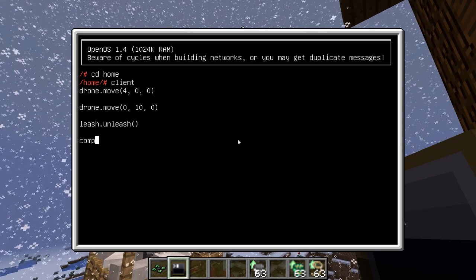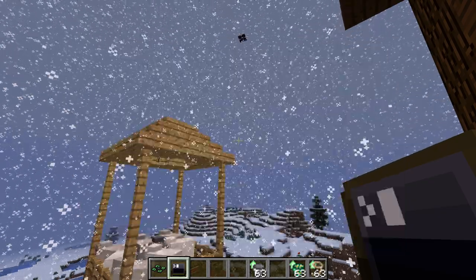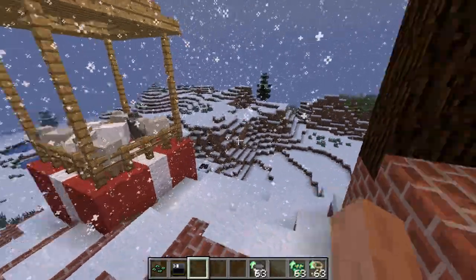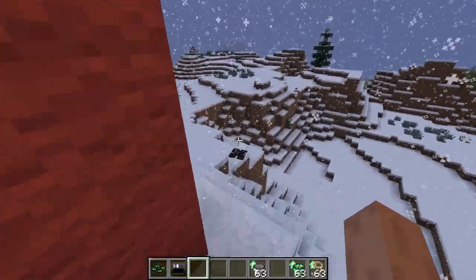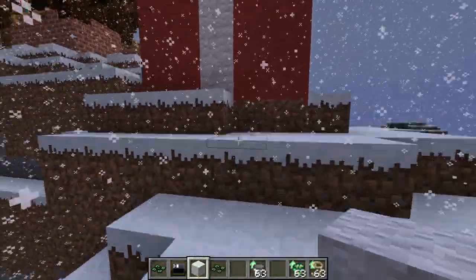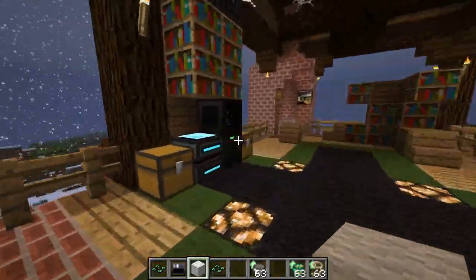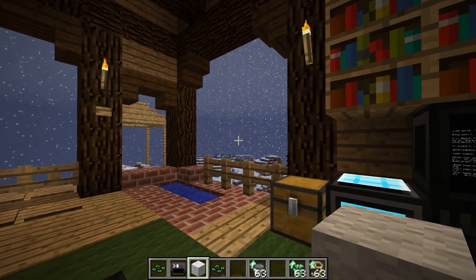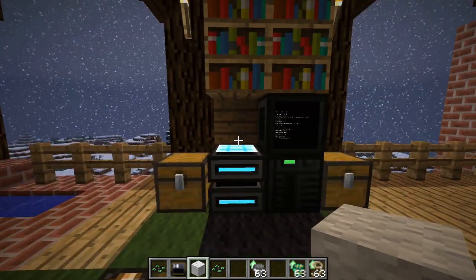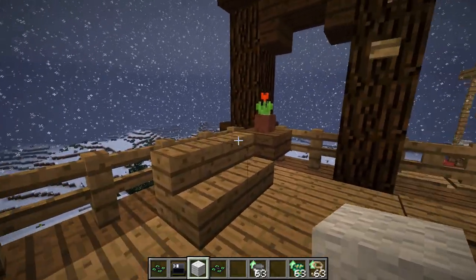So yeah, that's basically it for the drones. When they run out of power, they turn off and slowly fall to the ground. And that's about it for the Christmas update. I'm looking forward to what people will do with them. I wish you a very Merry Christmas — see you around.